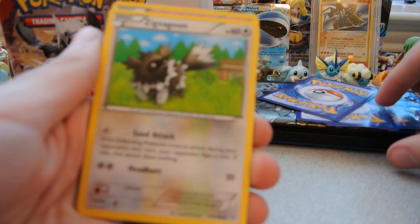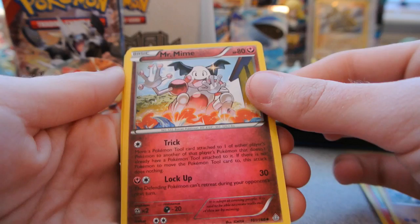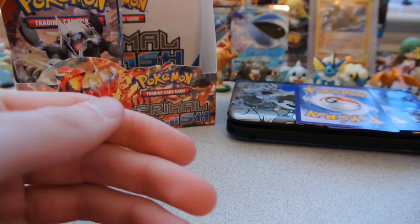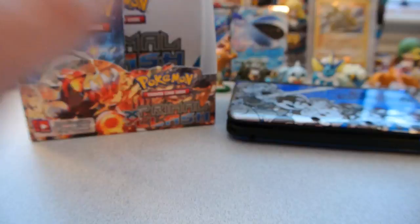Pack 23 had two cards stuck together. Cards: Zigzagoon, Treecko, Vulpix, Rhyhorn, Mr. Mime, Magcargo, Seedra, and Volbeat — that was the common I missed. The rare is a Starmie, and the reverse is a Walrein — also a rare, so pretty good. Still no Ultra Rares from the left side; this box is having the same problem as the first.